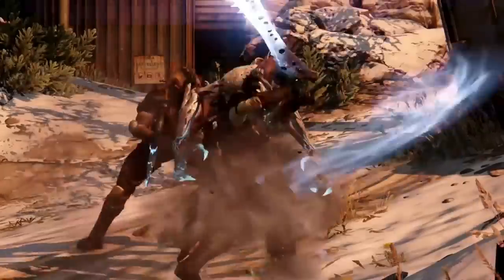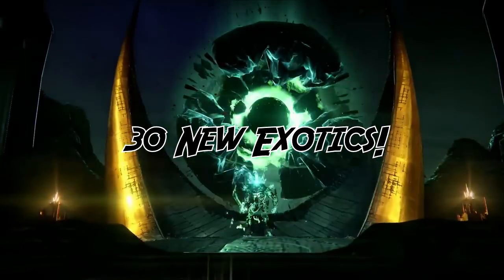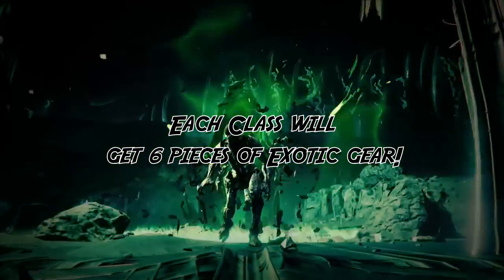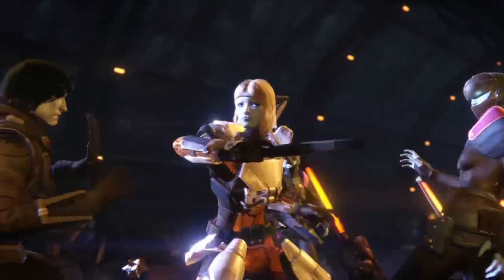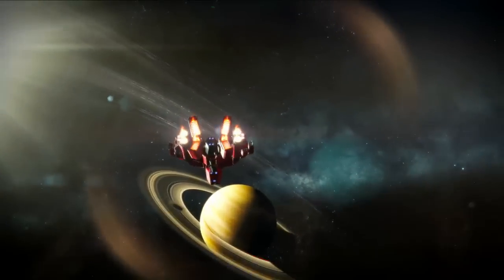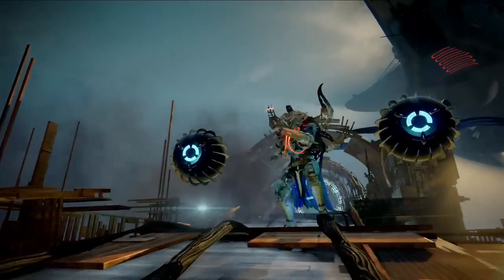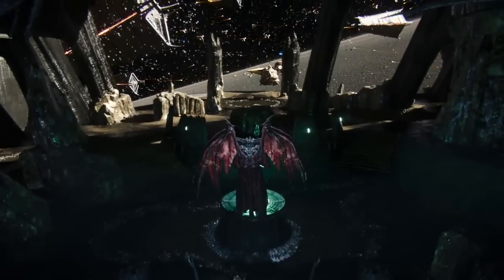Since we're on the topic of exotic items, inside the Taken King there are over 30 items of exotic gear. For each class there are 6 exotic armor pieces, so that's 18 in total. And there are apparently a dozen new exotic weapons. My best guess would be 4 new exotic heavy weapons, 4 new special exotics, and 4 new primary exotic weapons. That's very interesting and it's going to make my loot videos a lot more entertaining to watch — it's going to create another hunt for all those new exotic items.